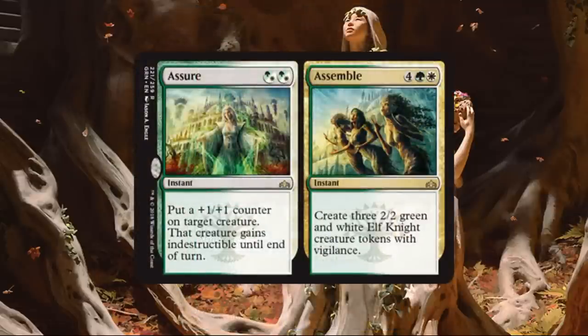For the split card Assure and Assemble — I love that the first side is also hybrid, giving you flexibility on where you play it. Assure is an interesting combat trick: giving something indestructible until end of turn, even not used defensively in combat, could protect against pinpoint removal on a key creature. Very cheap to pull off, and fits into not just Selesnya but any build that can swing the colors. Assemble is a bit stricter at white, green, and 4, creating three 2-2 green and white Elf Knight creature tokens with Vigilance. You're still getting 6-6 worth of power and toughness for just 6 mana. You could even splash a little green in Boros to play both sides of this card.